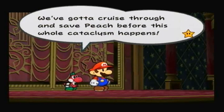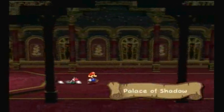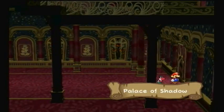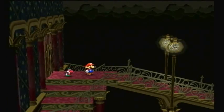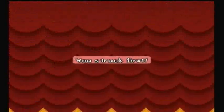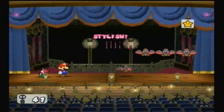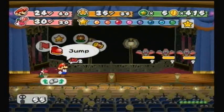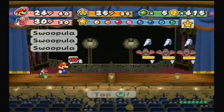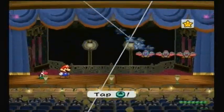We've gotta cruise through and save Peach before this whole cataclysm happens. Come on, Gonzales. And there they are with that word — cataclysm. But yes, this is the Palace of Shadow. Hey, YG here — we're back for more to play Paper Mario and the Thousand Year Door. We are finally back in the Palace of Shadow. I just don't really like this chapter a whole lot. I just like chapter 8 in the last game a whole lot better. I'm not gonna spoil it, but I really don't like the final boss in this game much because I'm more of a Bowser fan. Anyway, I just want to show off Supernova right here because I haven't shown it off yet and we just got it.